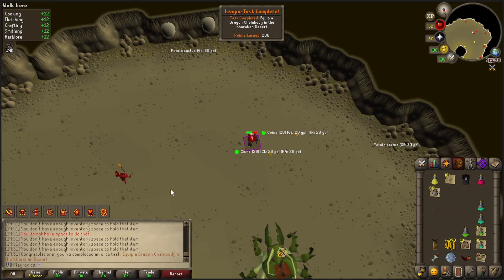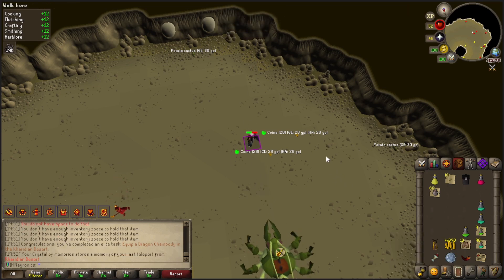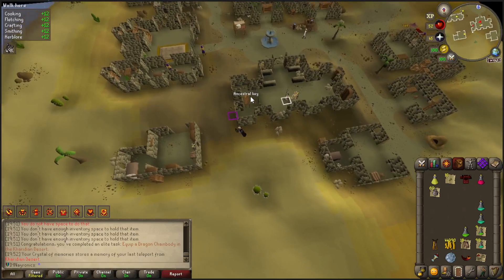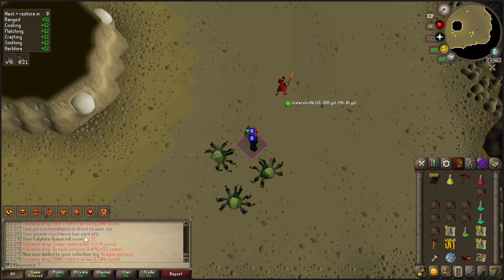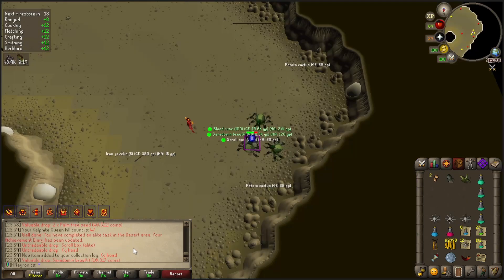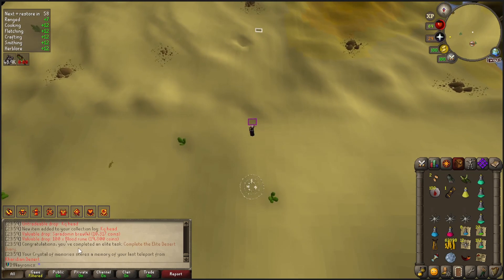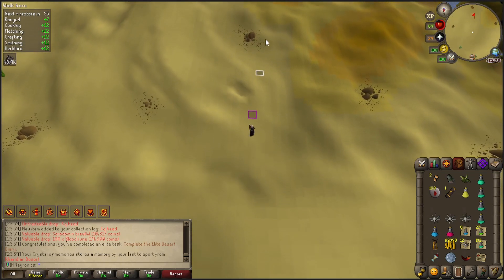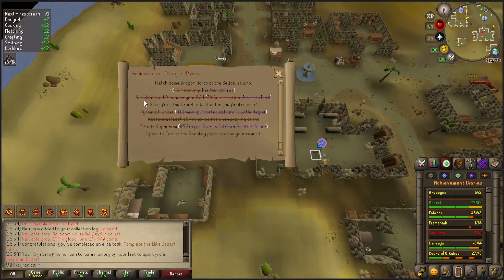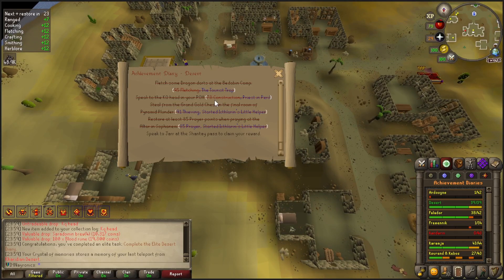We finally got the dragon chain body on kill 16 - we can equip that for a task and run away real quick before we get killed. I'm hoping to find the KQ head somewhere around kill 50 to 100. There's the dragon pickaxe coming in at kill 31, so a few decent items make the grind more worth it. There it is - 47 kills in and we get the KQ head. But why does it say we completed the diary already? All tasks are crossed off - even though it says speak to the KQ head in your POH. All I had to do was get the drop. I didn't even need to get the construction level. Glad we went for the drop first.